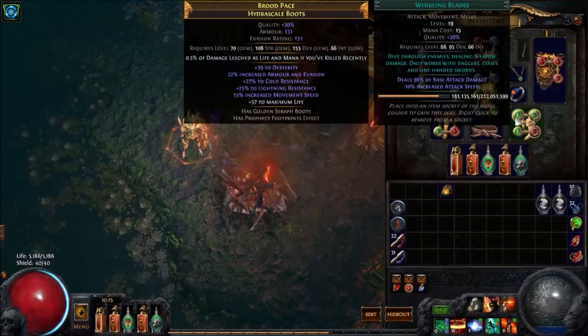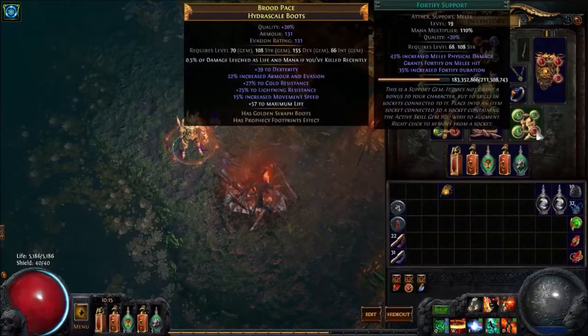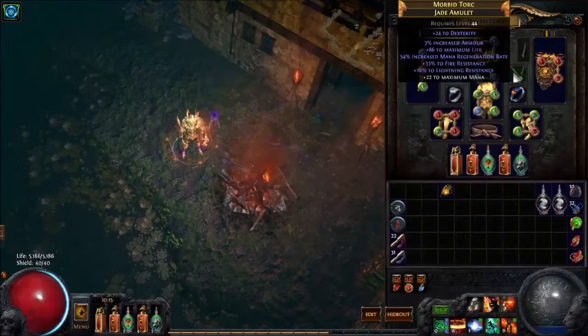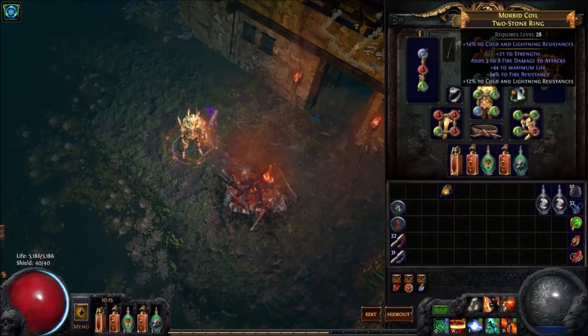The boots could be better but have a nice enchant, so I haven't upgraded them. We have Whirling Blades, Faster Attacks, Fortify, and Flicker. Flicker is really nice for closing gaps and useful if you like to mess around in PvP.